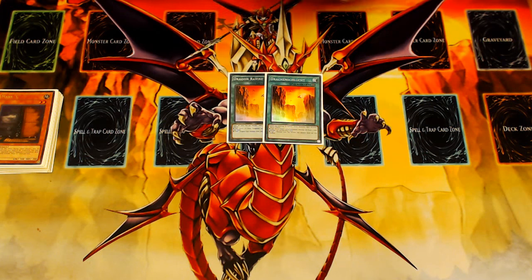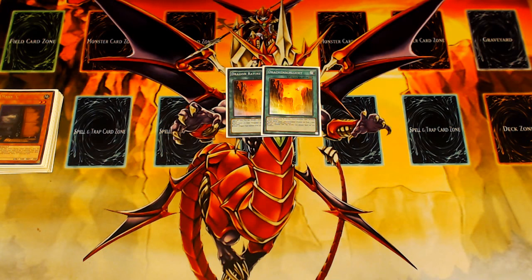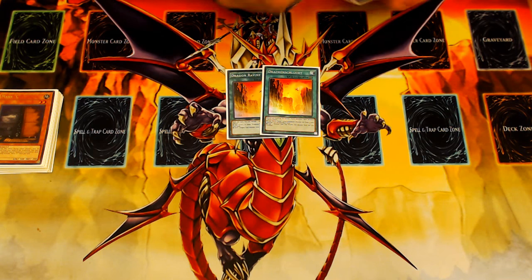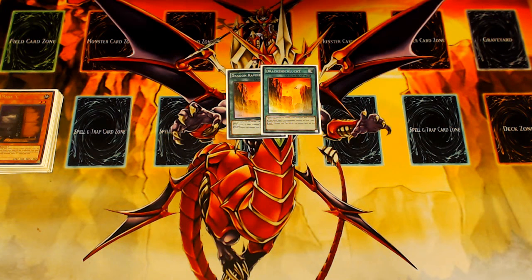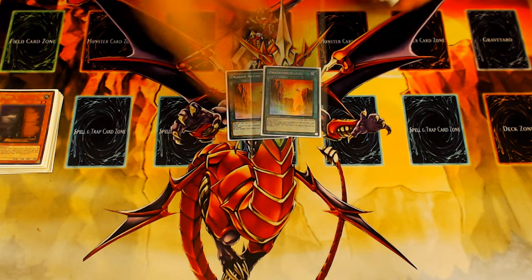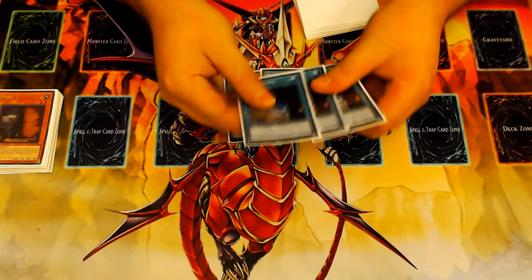Two copies of Dragon Ravine, because every deck is getting good field spells and this is a decent one — though it's been overshadowed and it's been at 2 for a year and a half. I don't know why Konami won't give it back at 3, because it helps percentages a lot and we need those percentages to compete. Triple Terraforming to effectively play 5 Ravine, because 5 is still not as good as 6. Dragon Rulers are banned — there's no reason to keep this deck down.